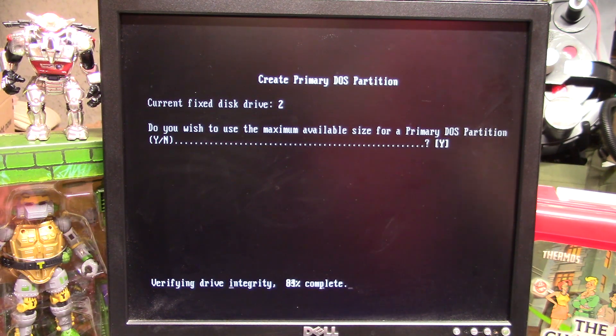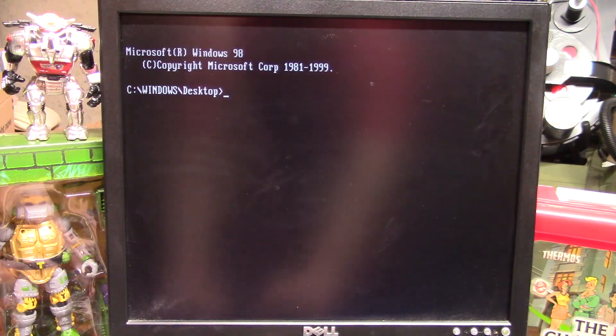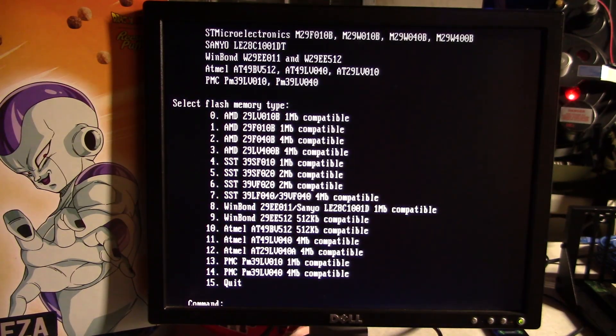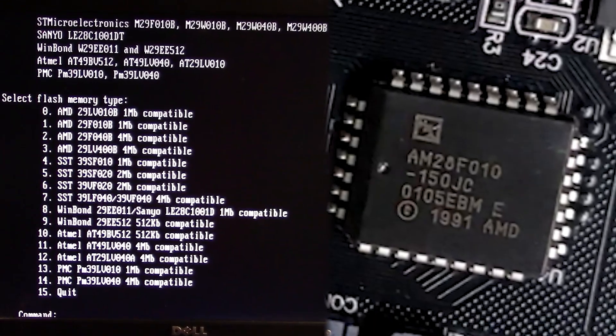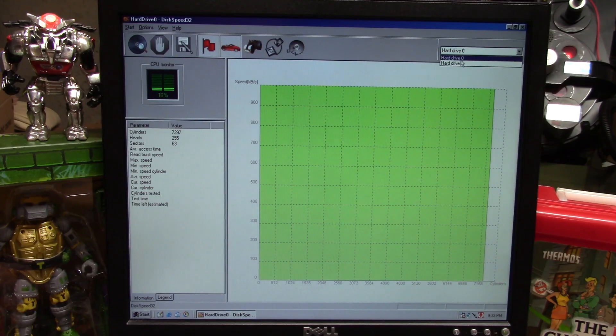I'd be lying if I told you I didn't try to get it to boot off of this card. However, in order to do so, you need to flash the card so that it runs in IDE mode instead of RAID mode. But the flash utility I had wanted a specific chip, and it didn't match the exact model that this card had on it. So at that point I just said screw it — let's add a second drive and see how that goes.